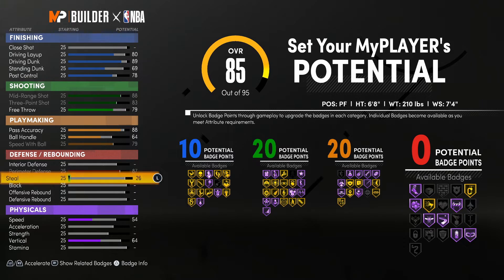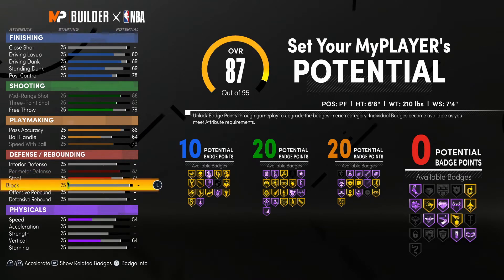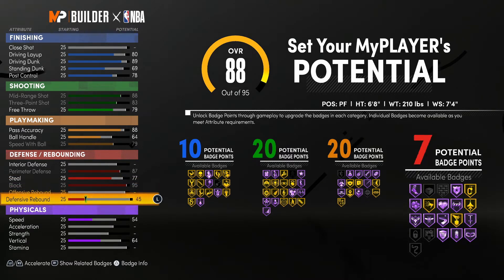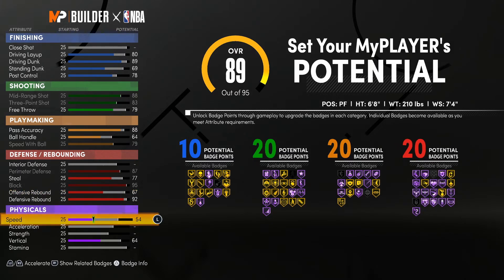For my favorite badge category — defense — we're going with an 87 on the perimeter defense, a 77 for the steal, and we will get Interceptor as well as Pick Pocket. With the block we're going to max that out at a 95. As usual we're going to take the defensive rebound up to a 92, and we will be leaving the offensive rebound where it's at.